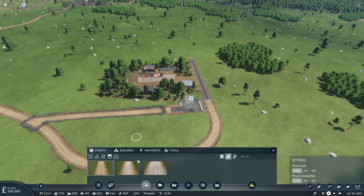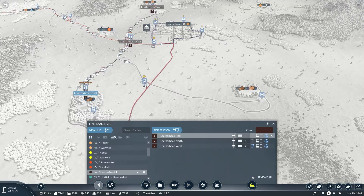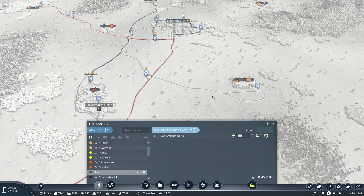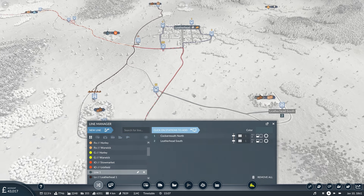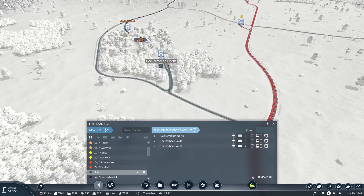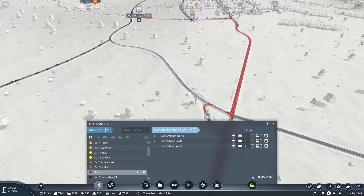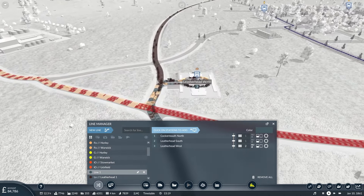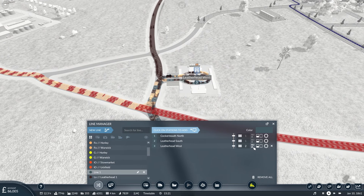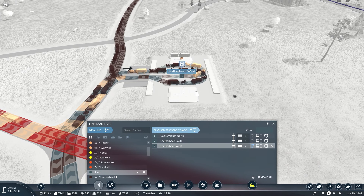There are some absolute geniuses out there who play this game — they know every single one and zero. So we're going to do that, that, and that — which creates a pretty roundabout route. I think that works. Leatherhead West is going to get very busy in the not too distant future, but I think the two stops here should be enough to keep things moving. If necessary we can always add a third one.